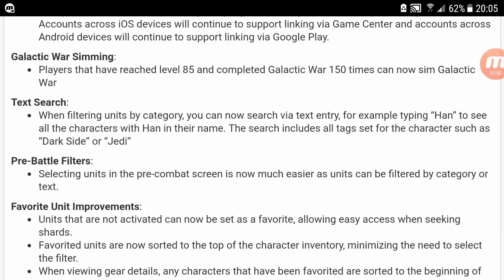Text search — when filtering units by category, you can now use text entry. For example, typing 'Han' or searching for tags like 'Darksider' and 'Jedi.' So when you're actually looking for characters, you can do a text search as well when setting up characters for battle.